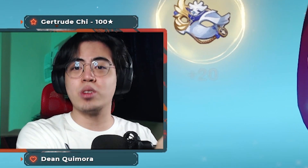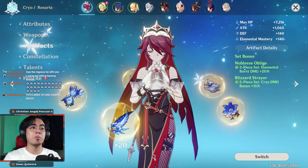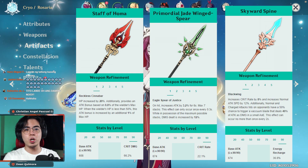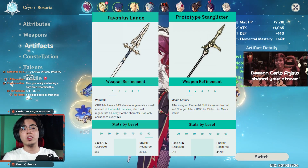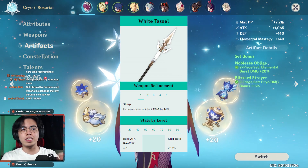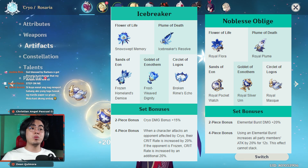For a Cryo support Rosaria, this is when you use Rosaria in a melt comp and you're looking to apply a bunch of Cryo in tandem with your Pyro characters and deal a lot of damage. Best in slot is Staff of Homa; Jade Spear and Skyward Spine are good. Energy Recharge becomes more important in this role, so Favonius Lance and Prototype Starglitter are the 4-star recommendations. For 3-stars, White Tassel at least provides crit rate that Rosaria can transfer. The recommended artifact set is 4-piece Blizzard Strayer or 2-piece Blizzard Strayer with 2-piece Noblesse Oblige.